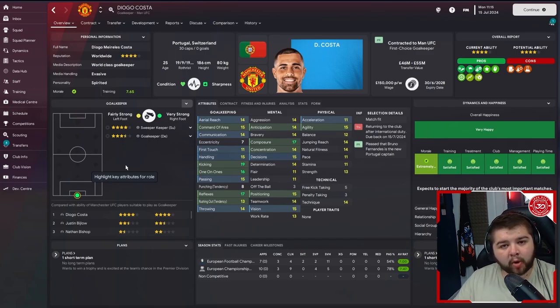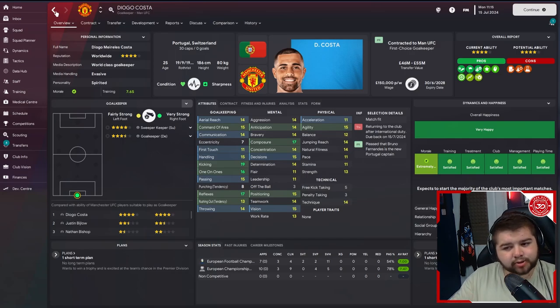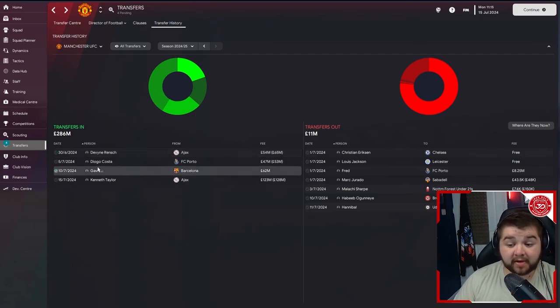We also sign Diogo Costa from Porto for 53 million pounds — I did state how much I wanted this guy and I think it could happen in real life. He's 25 years of age, fantastic already, and will set us up easily for the rest of this rebuild. We now have an even better backup keeper than De Gea in Bijlow. De Gea has started to drop off more and more as he gets older.